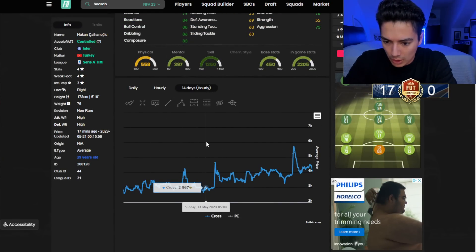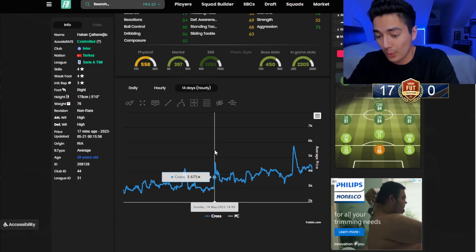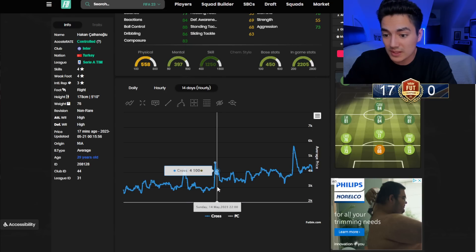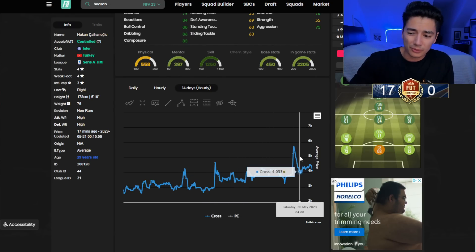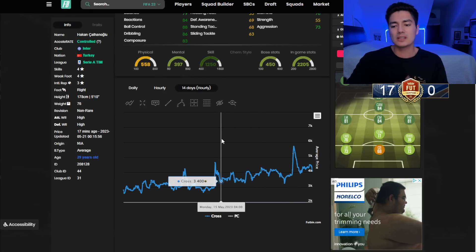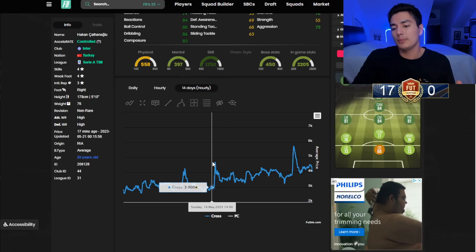Looking at 84s: they were below 3,000 coins before Sunday's icon SBC, shot up to 4,600 coins, chilled around 4,000, then on Monday when the 81-times-11 came out they went from 3,500 back up to almost 4,000 again. I believe a Friday spike was from the icon refreshing again. So 84s look decent for the icon SBC coming out tomorrow on Sunday.